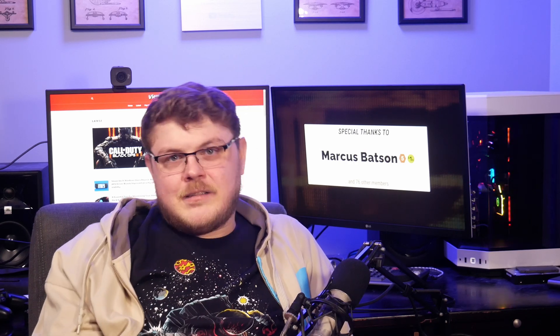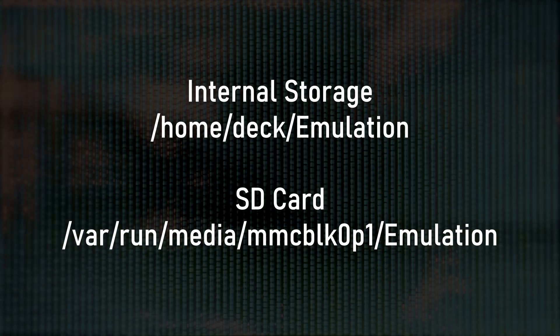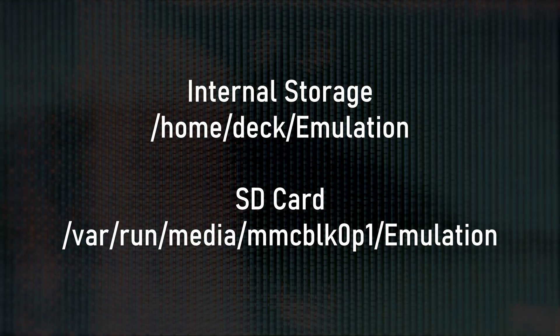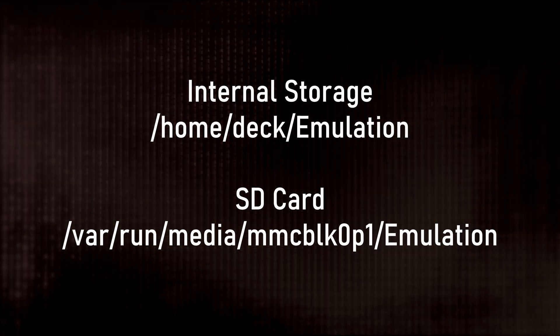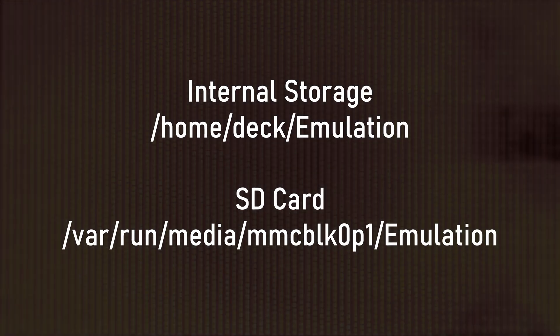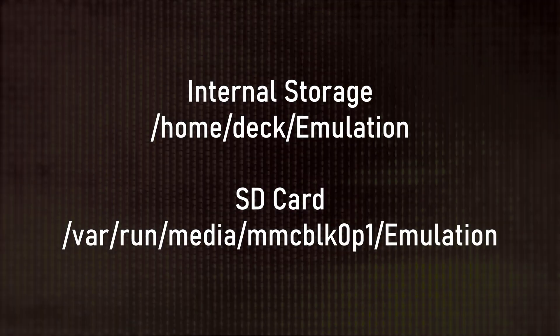I did make another video about how to get started with EmuDeck, so you should check that out if you haven't set that up already on your Steam Deck. One more thing to note: you can choose to install EmuDeck on your SD card or on your internal storage. In this tutorial I've installed EmuDeck on my SD card. If you've opted for internal storage, the path to the emulation directory should be /home/deck/emulation — otherwise the path should be /var/run/media/mmcblk0p1/emulation.